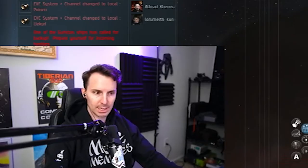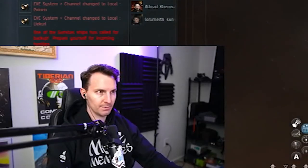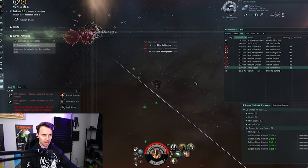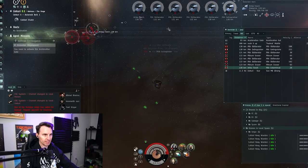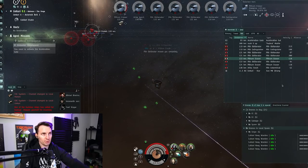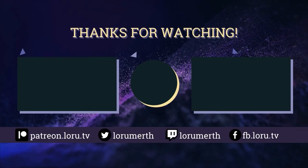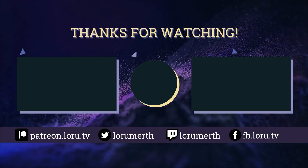If you're new to EVE or new to level 4s and don't want to go too crazy, this is a great way to make money — one pot shot of tungsten to get aggro, then wait for them to come to you. It's more passive and a bit slower, but very safe. If you've got geckos, use them — but if not, get yourself a nice Dominix with good fittings and keep it going. That's going to do it for this video. If you enjoyed it, check out the rest of our content. Thanks very much, see you in the next one.